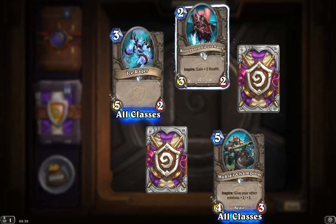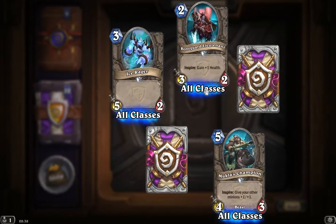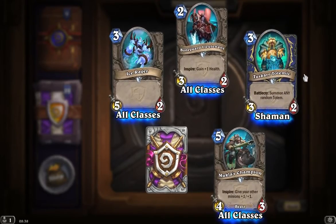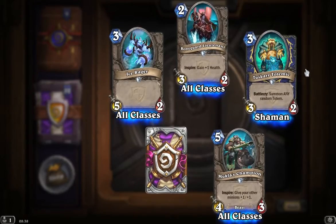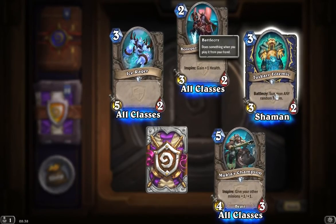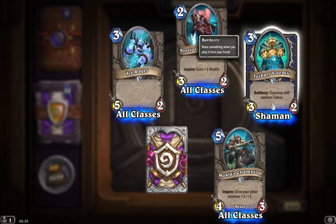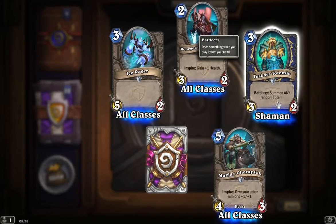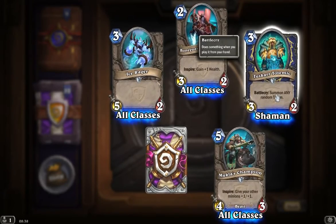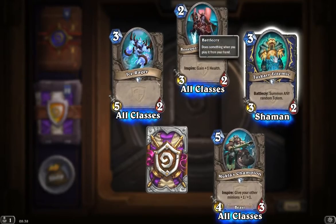At the very top we've got another uncommon, and it's a familiar Bone Guard Lieutenant — this must be a set of Bone Guard packs we've got today. And at the top right corner, this one combines for Shaman's totems. A Tuskar Totemic, three mana for a three-two. Battlecry: summon any random Totem. So for three mana you're actually getting two minions, and you could get a really, really good one. You could get the Mana Tide Totem, you could even get the Flametongue Totem. Or you might end up getting one that's a one-one. Even so, that's a very solid card.